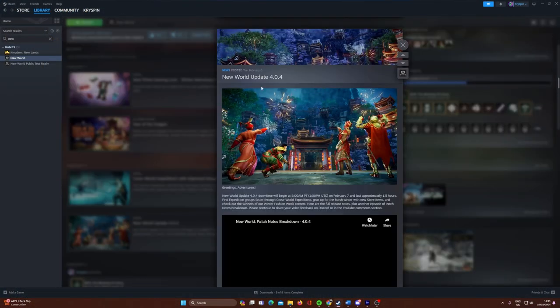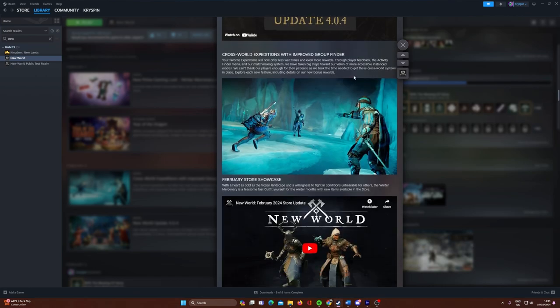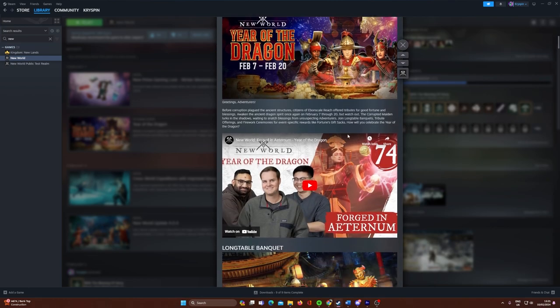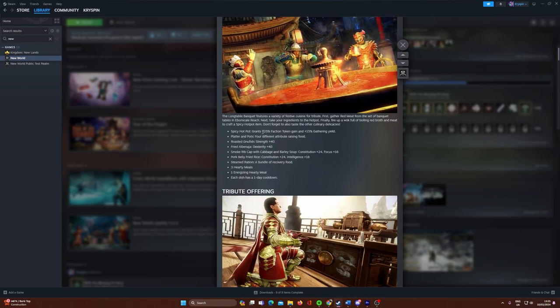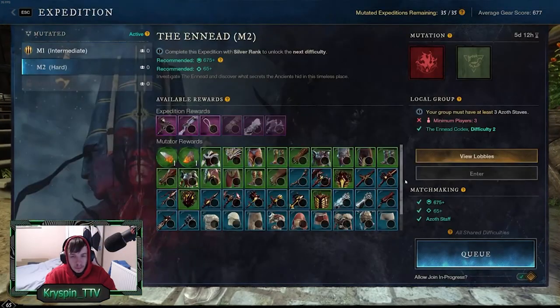The game has just launched patch 4.04 which has brought Cross Expeditions with a brand new reimagined Expedition Finder, but has also brought the Year of the Dragon event — a relatively small event that introduces a useful new item called the Hot Pot, which gives us 25% more faction tokens and 15% more gathering yield. This is huge, especially when you stack it with all the other gather yield consumables.